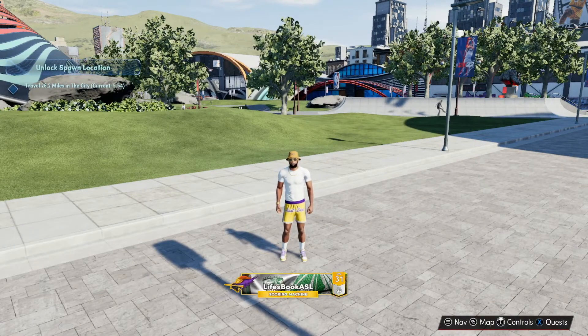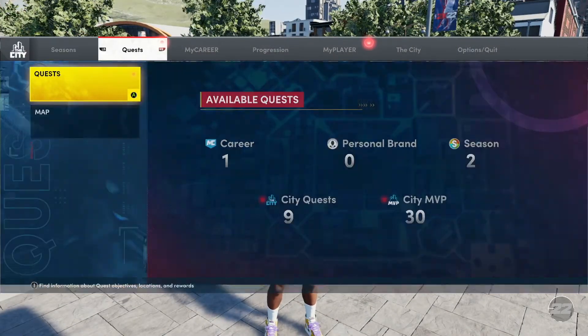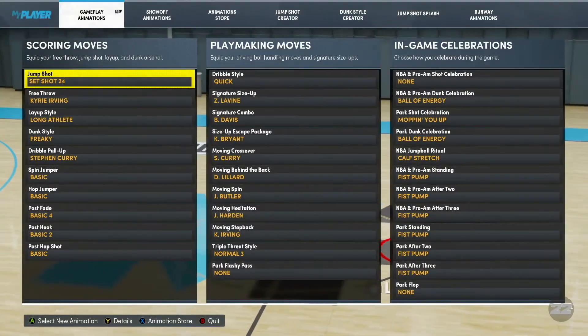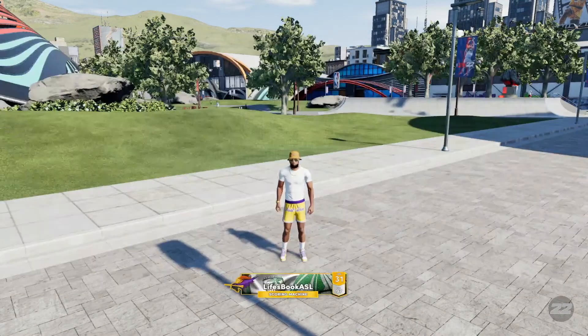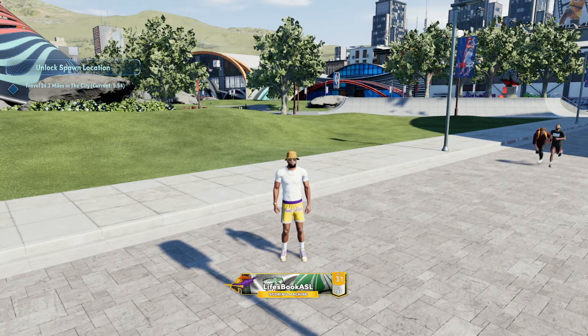Once you click that, you want to hit B, then hit B again, and wait until that NBA 2K22 sign goes away — which it just went away. Then hit Start, go back over to MyPlayer, go back down to Animation, click Jump Shot, and put the jump shot back on that you just had. Hit B again, B again, and your jump shot has now been reset.